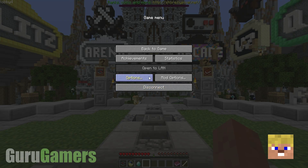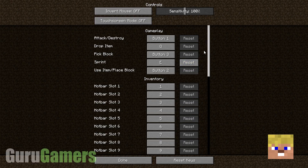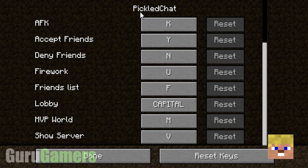There are a lot of different keybinds, and if you go into your Options, Controls, and scroll right to the bottom, you'll find Pickled Chat, and these are the different keybinds. You can set them to whatever you want, but I just keep them the same because they're actually quite good as they are.